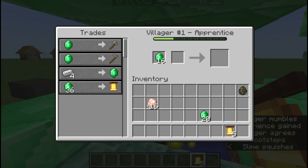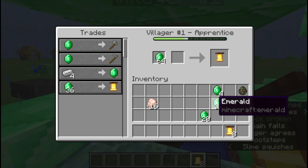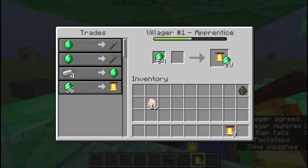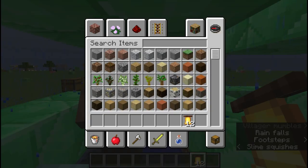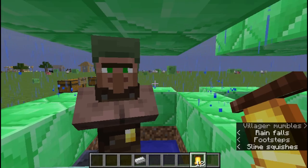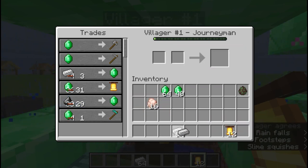Simply trading with him means that I can hopefully get better trade deals. In survival this can cost a few resources, but there is a fast way of doing this which I will show you right now. Just trading iron as well - you can see already I have discounts on a few things.